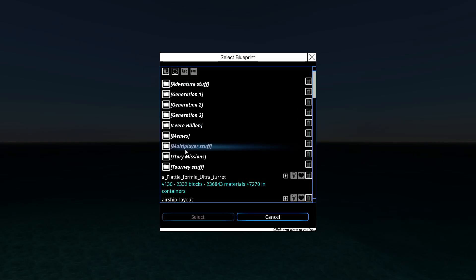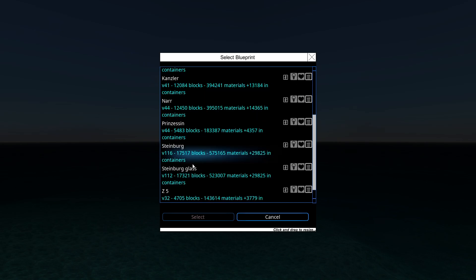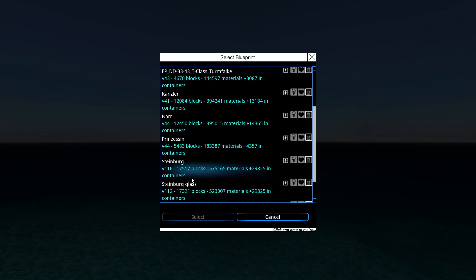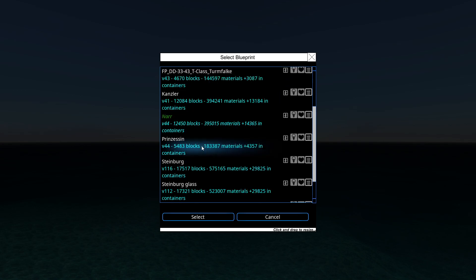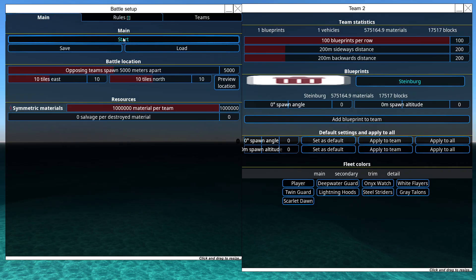Let's grab one of these ships. You said something about the Ritter — I don't have the Ritter so can't test it. What we can test is the Gnar, which is around 400k, against — and I know this is not a fair fight in terms of cost — one Steinburg. See how this goes.